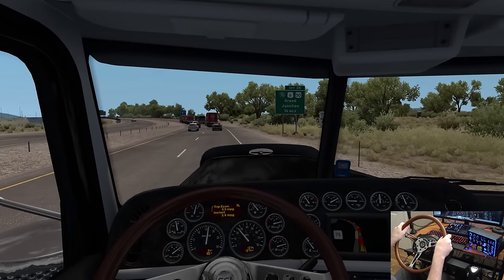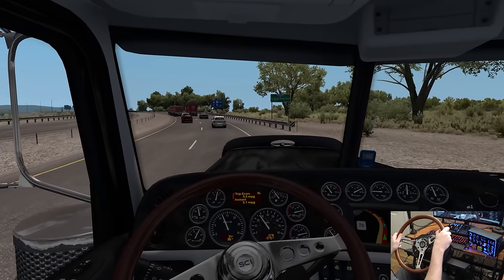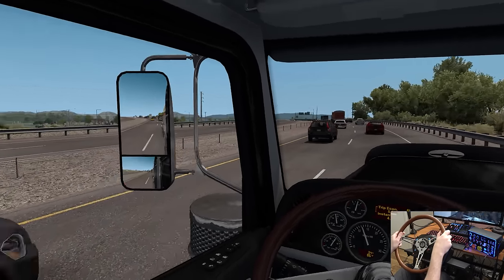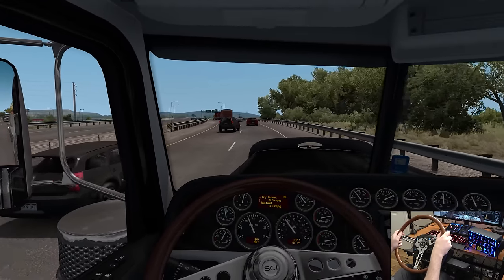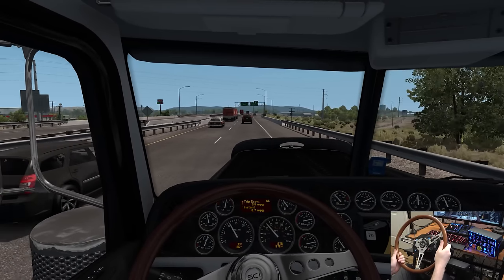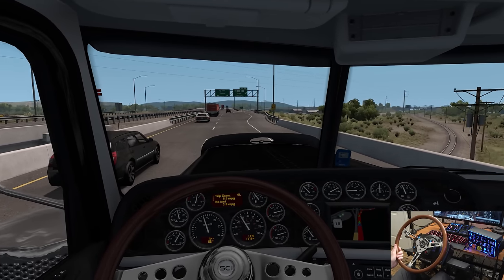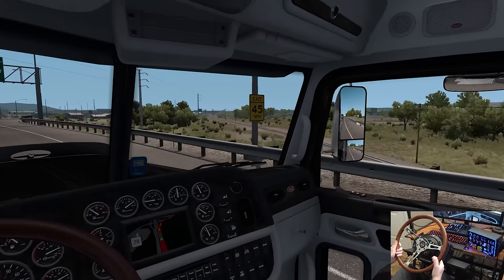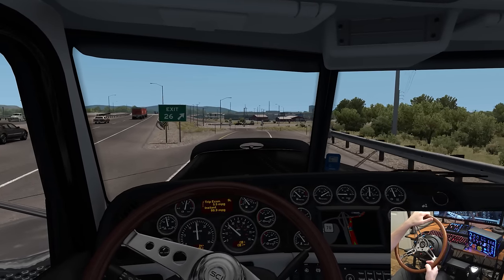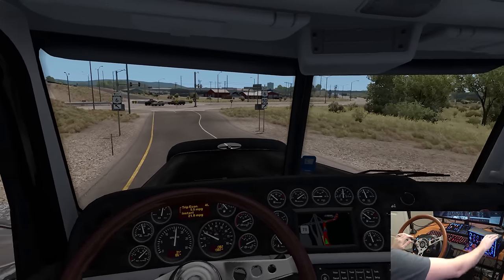Grand Junction — three quarters of a mile. We'll take that. I'm just going to hang back here. That truck got on the highway and got in the far left lane and now no one knows what to do. Looks like another big truck stop on the left down there — that's actually cool looking. We're just going to roll a little slow right now because I don't know what they're doing. We're going to be going there because we need to get some fuel, and I'll double check the GPS to make sure it's not trying to put us on a different route.